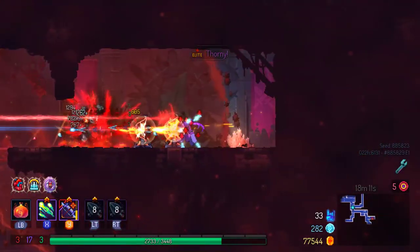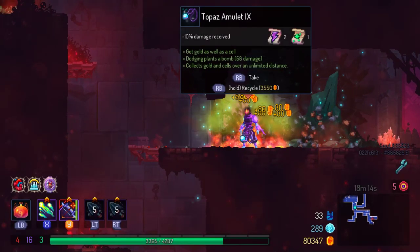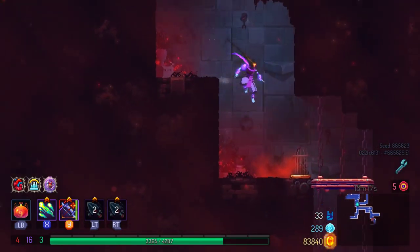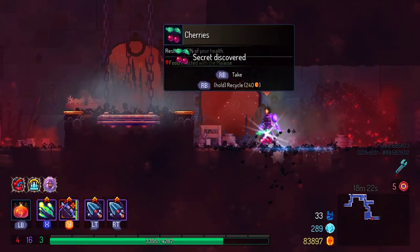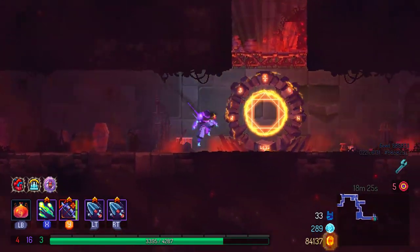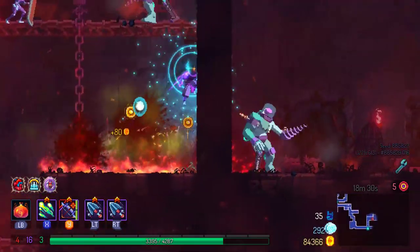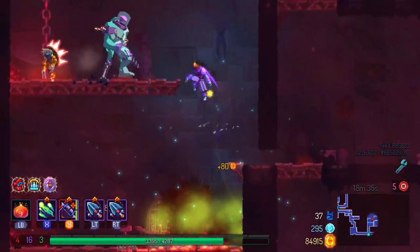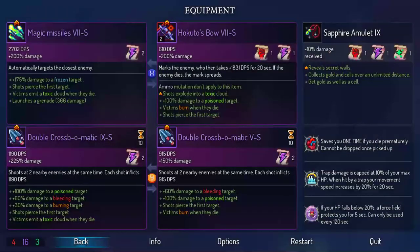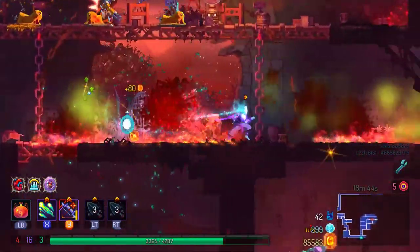Heavy turrets are pretty good otherwise — you get the damage buff, you get the stun time. For regular enemy usage I'd say you almost can't go wrong. But I do think over time I'm going to find this build a little bit more effective, and besides it's also because I have the poison synergies going on here that this is being exceptionally effective.